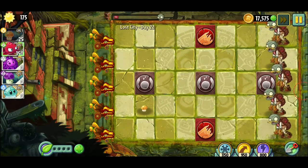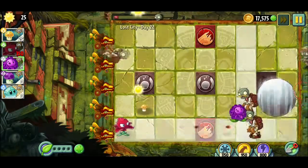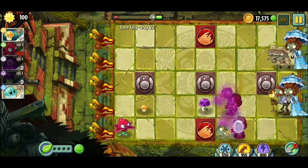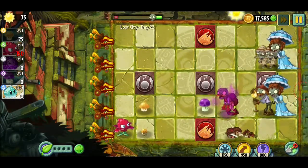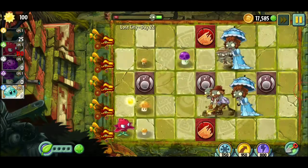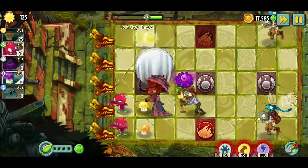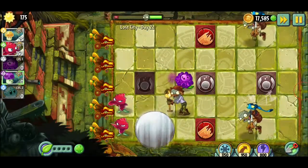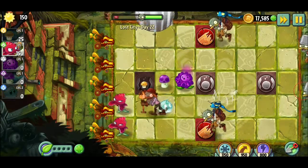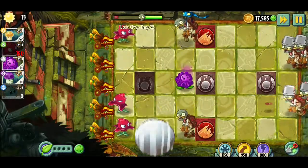We could maybe use that to our advantage — like maybe if a gargantuar gets here. Oh I see, even the zombies step on them — that's awesome. Run them over! Place another one right here. Oh this is so cool — you can literally use this to our advantage.